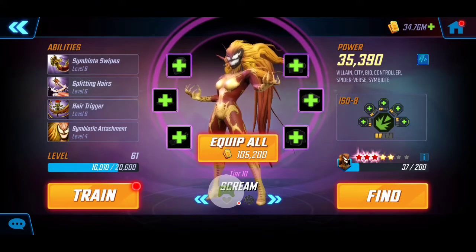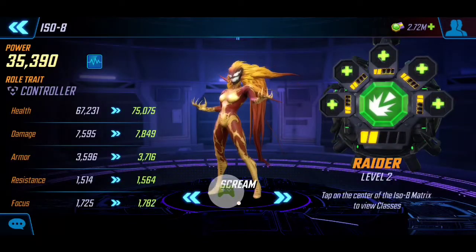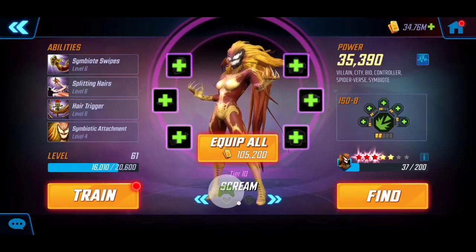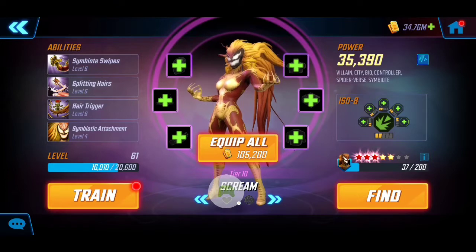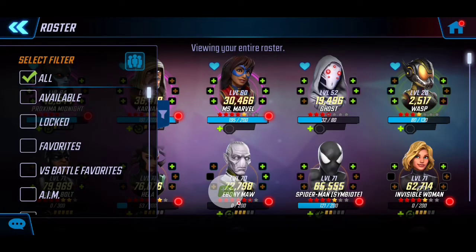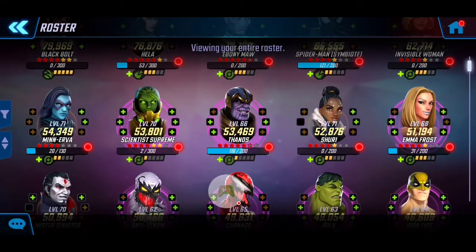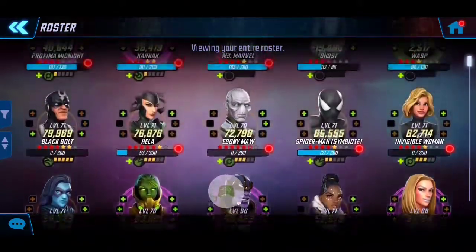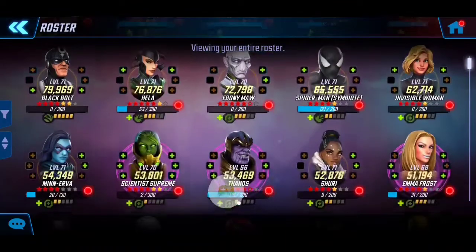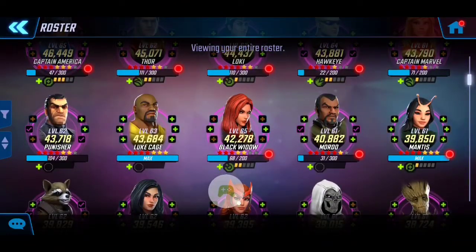Last but not least, to provide benefits when an enemy or ally dies, I have Scream at 35k with three red stars. She applies the Raider similar to Symbiote Spider-Man. We don't need healers because the speed boost supplements us. Scream was available via event. For substitutes: Emma Frost is great since she can cleanse conditions and take away buffs. Agent Coulson is a good option too, as are Proxima Midnight and Hela for spreading conditions. The first three nodes shouldn't be an issue since any character is allowed.